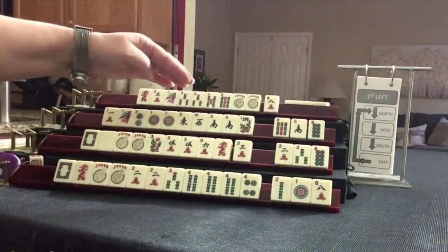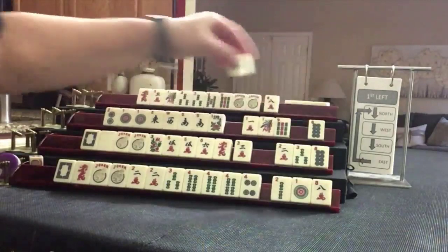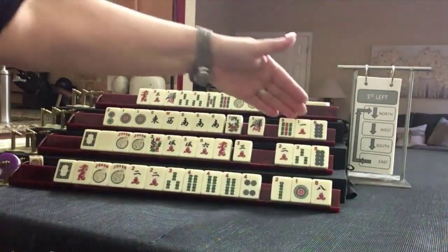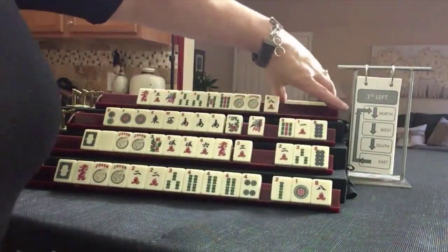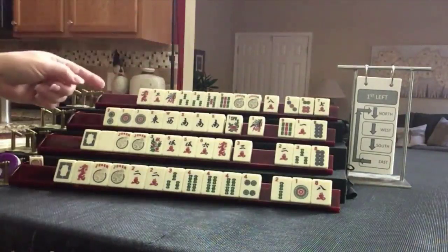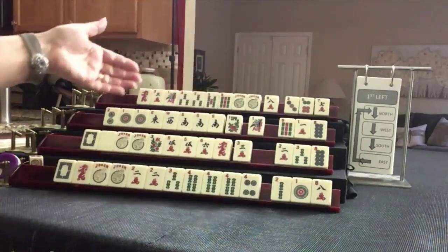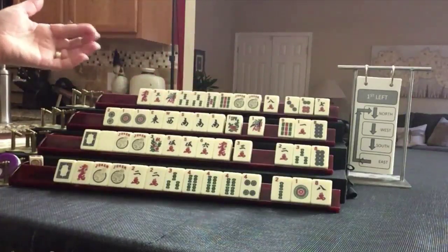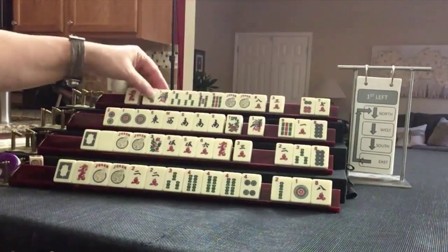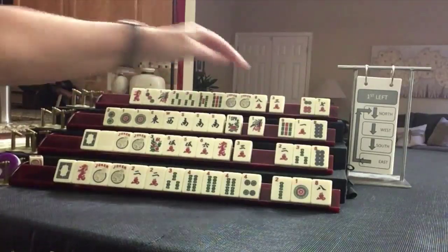Actually, let's give up on those and see if we can get more winds. Let's pass those — this is a little risky passing year tiles together, but there's always going to be risk. We got a three — this is looking stronger than anything, I think. Maybe we could switch out the three, because if we get the one, we could do one, three, three, five, dragon. Let's do that.